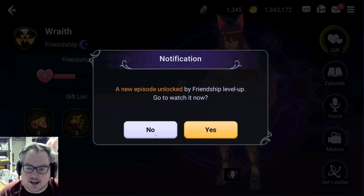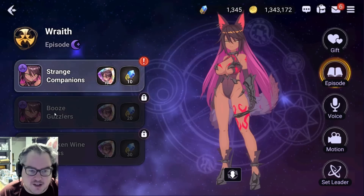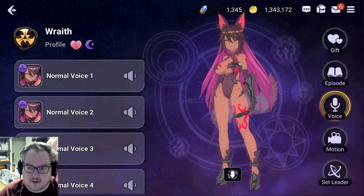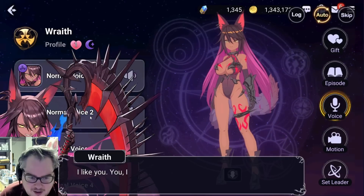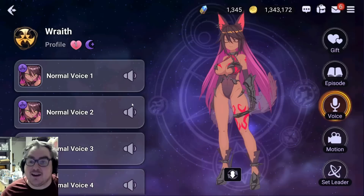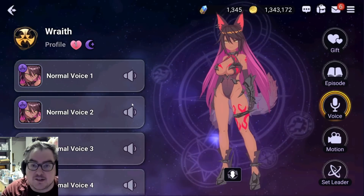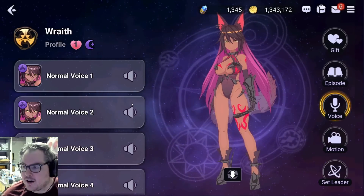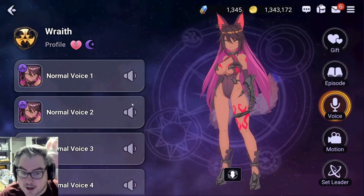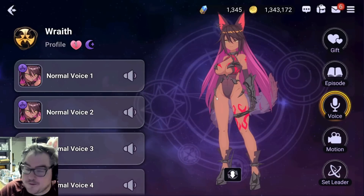We can see new story episodes unlock and get rewards. We can hear Wraith's voice line — she says 'I will kill myself,' which is a translation issue. That's actually one of the two big downfalls of this game: the translation is not very good, with errors here and there that can be distracting, though nothing major. I've actually been enjoying the story and reading every bit of it. The other downfall is I've been having performance problems where I have to restart the game.